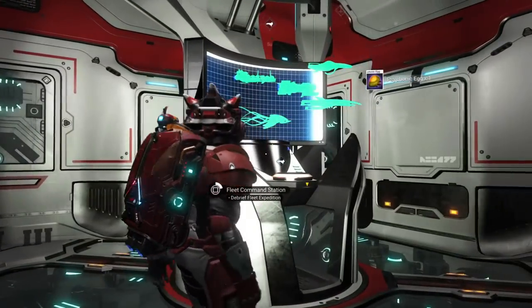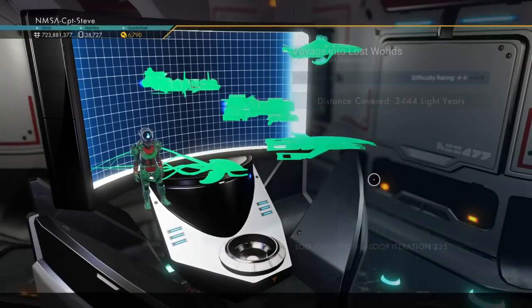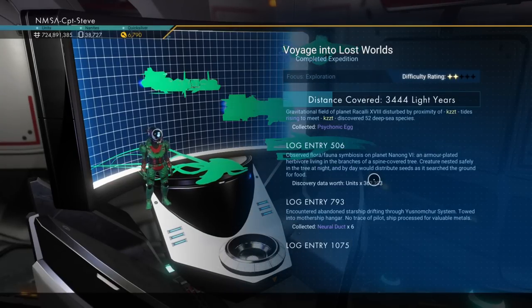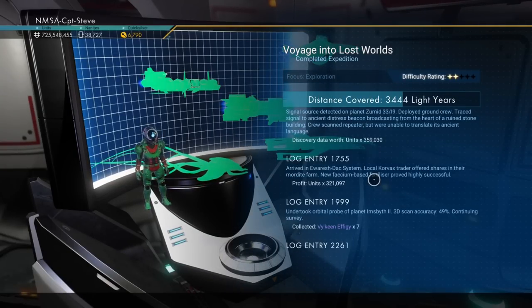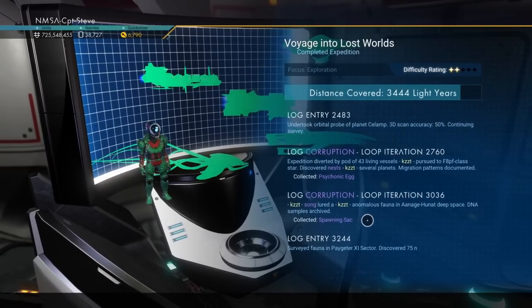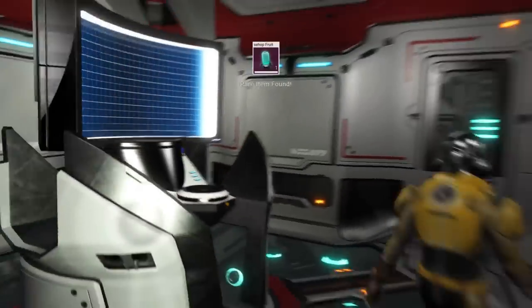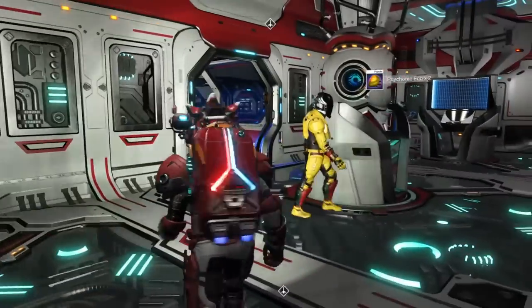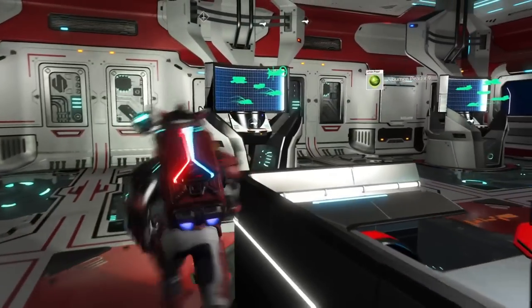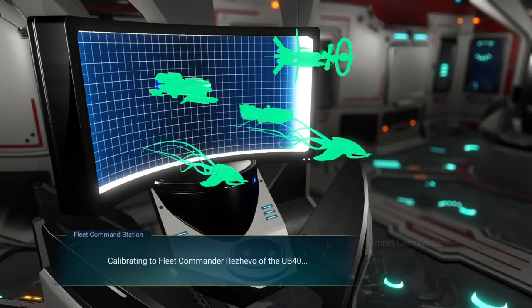Third time lucky — three's the magic number. Well, it wasn't yesterday. Here we are: cyanotic egg, albium pearl, and another... got a cyanotic egg and a spawning sack! Yes! That was a triumphant mission! Brilliant!